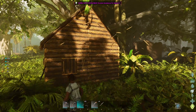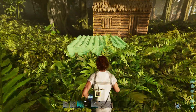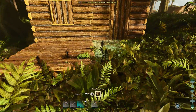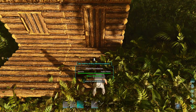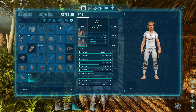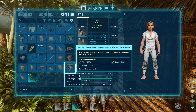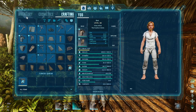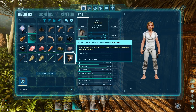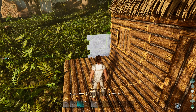Even if you have those recommended specs, that's not guaranteeing you a perfectly smooth experience on ARK Survival Ascended. When I first started the game, I wasn't getting the best performance at all with the default settings — I was getting around 20 frames a second, which was an absolute nightmare to play. After experimenting with settings for a long time, I actually noticed I was getting more frames per second on the high graphics preset compared to medium or even the original default settings.